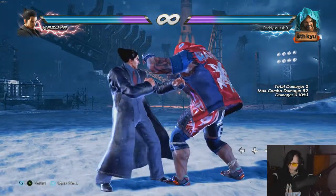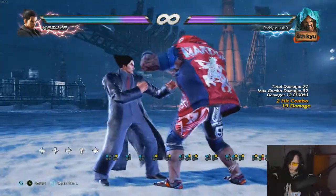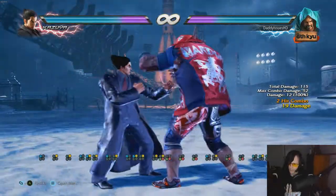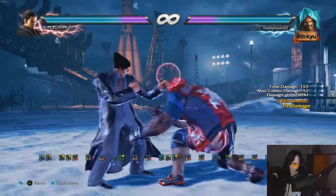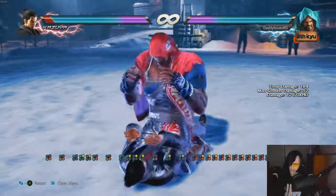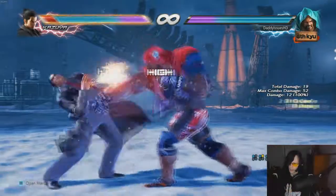Marduk's jab strings are a bit different because he has a lot of options from 1-2. He can go straight into his stance — so you can do 1-2, then 3-4, and Marduk will go straight into his stance, and then just go straight into tackle.